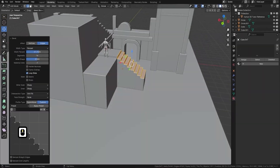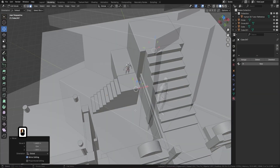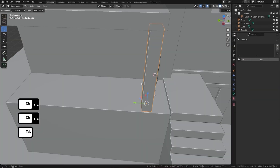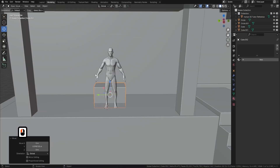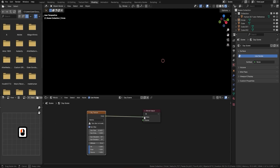The bundle walks you step by step through beginner-friendly modeling workflows to get you comfortable in Blender, and dives deeper with specialized workshops in hard surface design, texturing, lighting, and stylized asset creation.